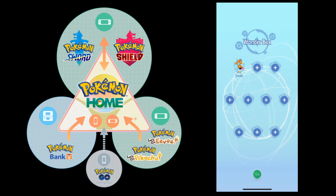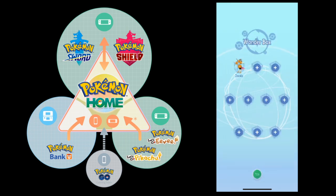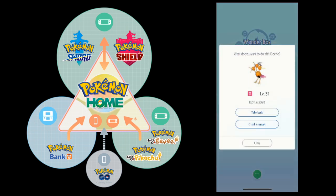It's a random trade, so you probably don't want to put anything close to your heart in there. Of course it won't go right away — if I open the Wonder Box right now it's still there, so I have time to take it back if I want to, replace it with a different Pokémon, or whatever.